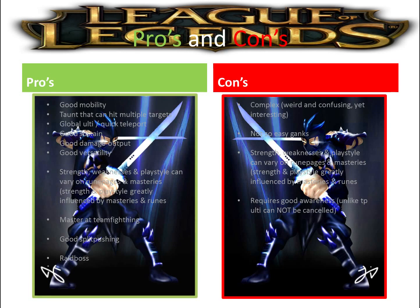Shen requires good awareness because of his global ultimate. The downside of his ultimate is that it's a free teleport - that's a good thing - but you can't cancel it unlike regular Teleport, so your allies might bait you into a lost teamfight, giving an extra kill to the enemy team. His ultimate is generally good but risky, and it's really good practice to train your awareness.